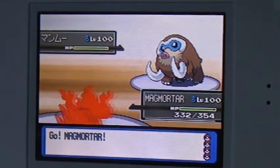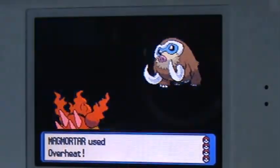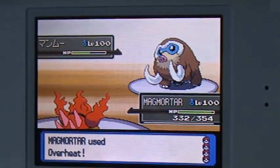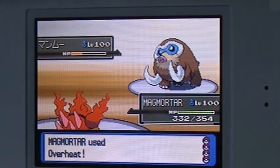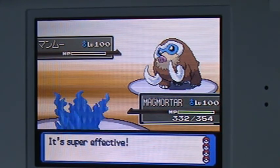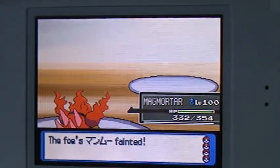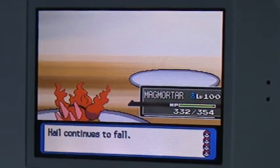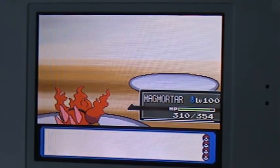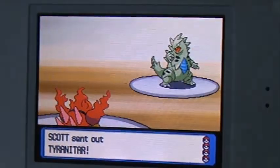Now I send out my main mortar. I use Overtine, which was super effective, and it kills it. Alright, he painted, and Hail continues. He sent out his Tyranitar, which set up a Sandstorm.